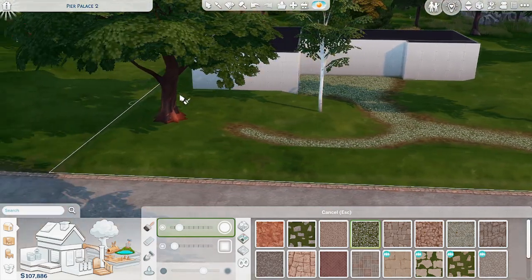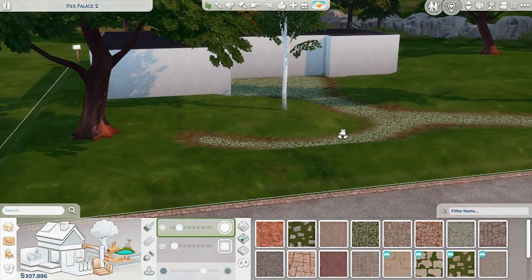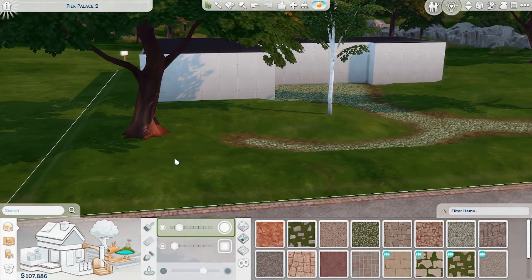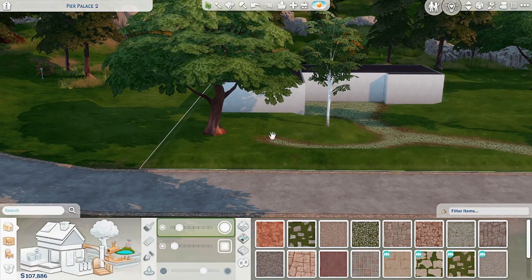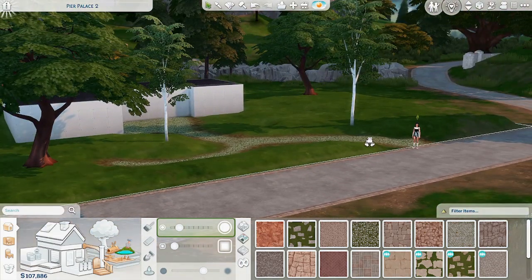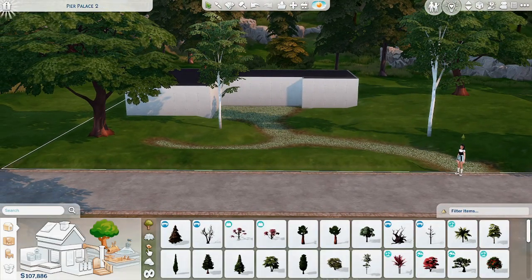I want to start doing the outside but I don't know what I want to put there. I want some chairs and a nice little comfy seating area, but I also kind of want a kids' play area — though maybe that's weird next to the road. I need to figure out how I want to lay out this yard, so I'm going to start placing some random stuff.